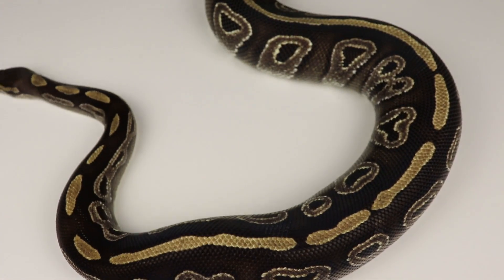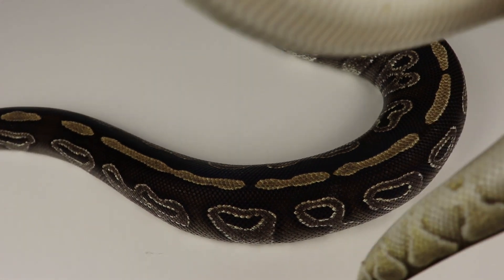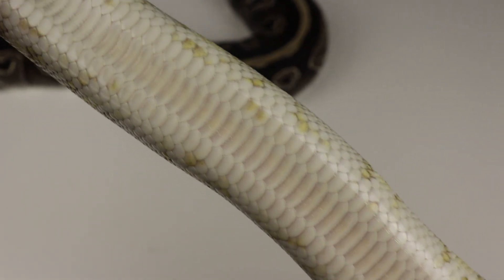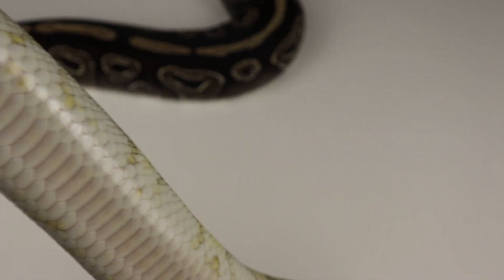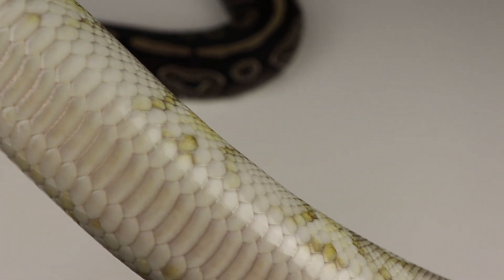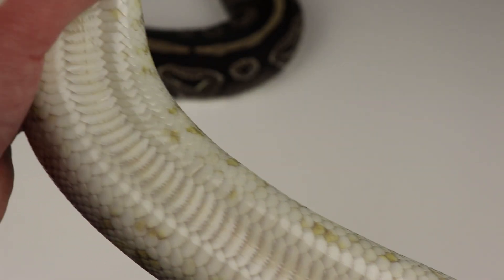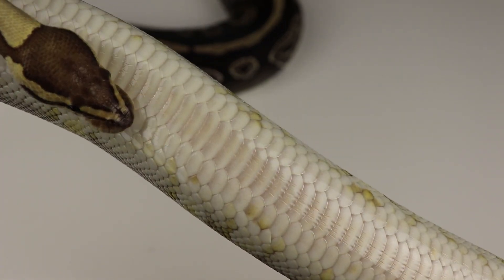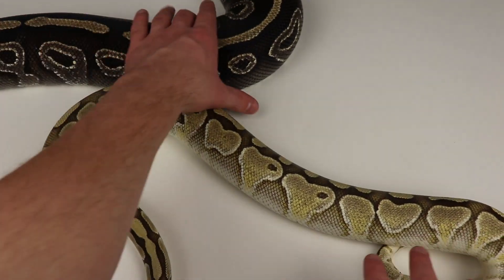Now if we go ahead and show the lesser female that we were showing earlier, the belly on these guys will focus completely white — not even close to that of the Mojave. Even when these guys get older, I've never seen a lesser with barely any gray, if any gray at all, on the belly. This is a very, very almost pure white belly color — there's like a slight yellowish tint — but you compare that to the belly on the Mojave and there's no question.